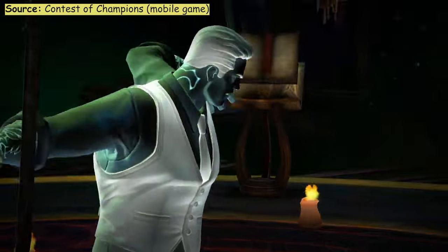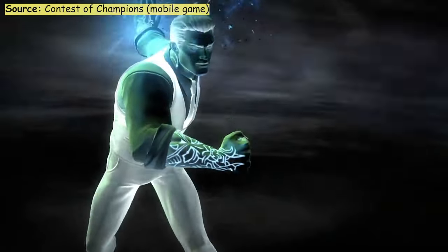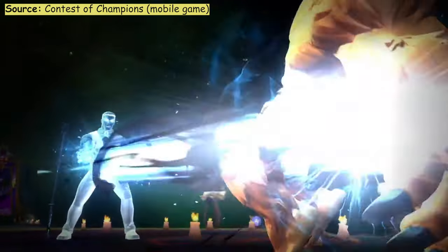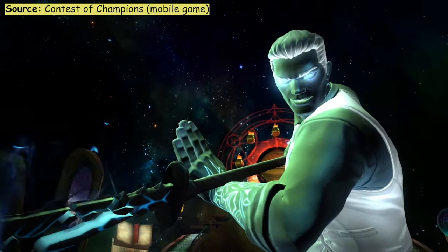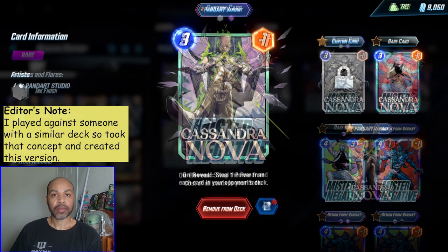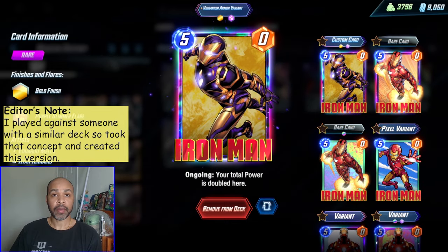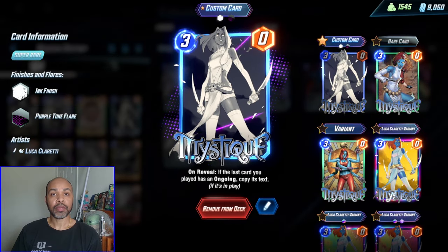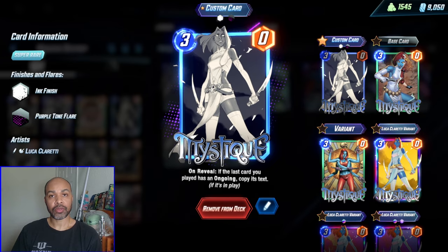That means you really want to stuff your deck with a lot of low power cards. That way when they get flipped, they now have higher power and become very cheap or free. Those cards include Cassandra Nova, Iron Man, Arnim Zola, Null, and Mystique, who can copy both your Iron Man and your Zola.